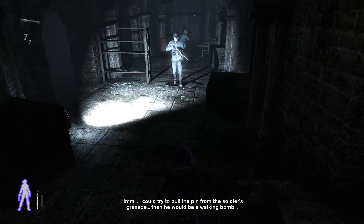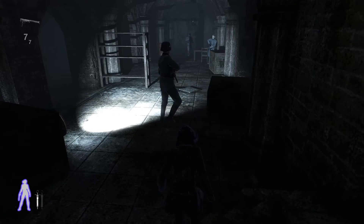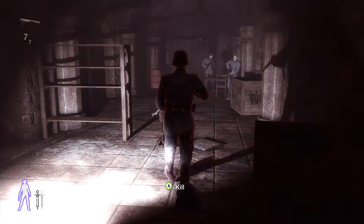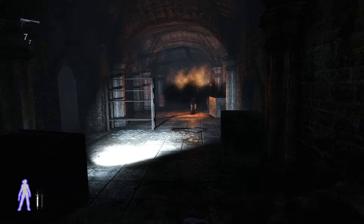I could try to pull the pin from the soldier's grenade — then he'd be a walking bomb. We will turn him into a walking bomb. Creep up to him when he has his back turned, and as soon as he starts moving trigger the grenade, and that will take out that guard up ahead also.